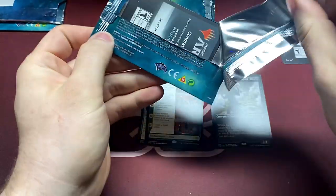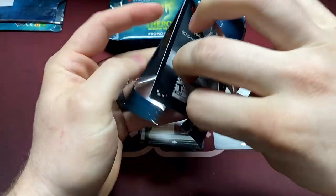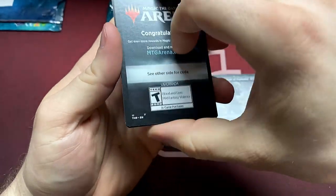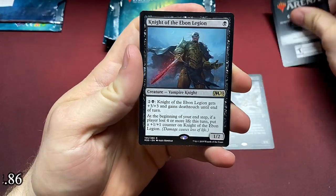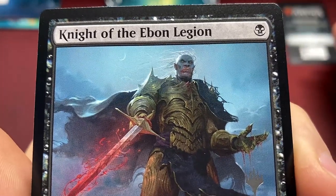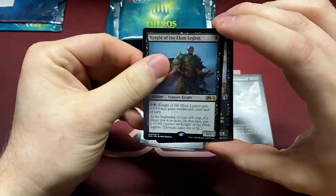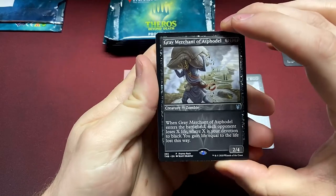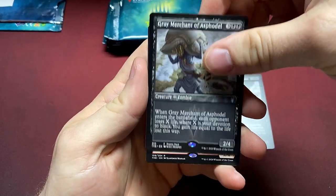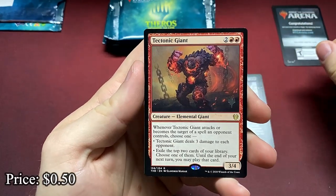These packs are always so much harder to open — you gotta find just that perfect slip to get it going, otherwise you might rip the card. Knight of the Ebon Legion — look at that, vicious-looking vampire. Another Gary — I'll take all the Garys we can get. I love this bordering too, the white text is cool. And the Tectonic Giant.